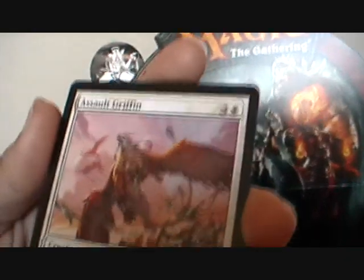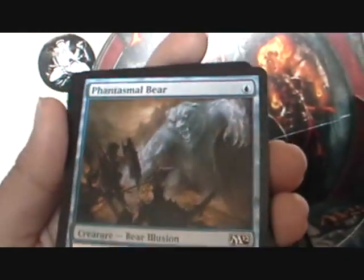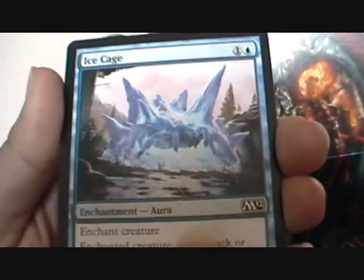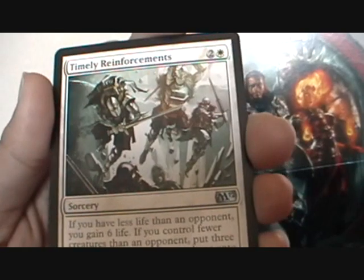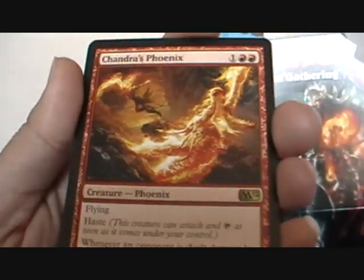Starting off with Assault Griffin, Doom Blade, Phantasmal Bear, Tormented Soul, Harbor Serpent, Glade Cover Scout, Ice Cage, Goblin Tunneler, Pride Guardian, Scepter of Empires — my second one — Timely Reinforcements, Elixir of Immortality, and another Chandra's Phoenix.